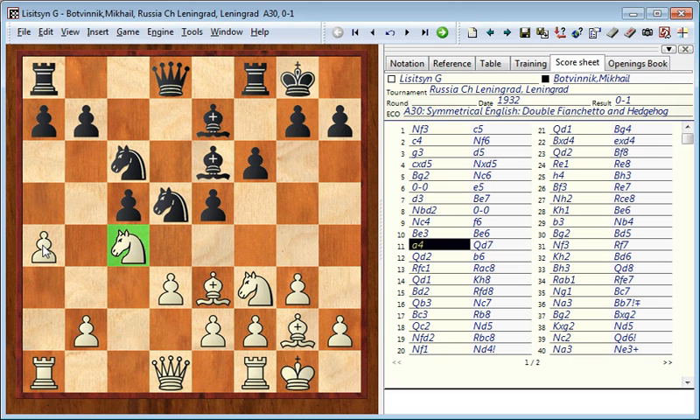With pawn to a4, white establishes a good square for his knight on c4, but at the same time this weakens the b4 square. After this, white kind of begins to play without a very clear plan — he just shuffles the queen back and forth, making 4 moves with the queen out of his next 9 moves.